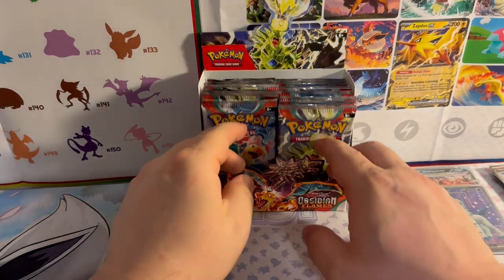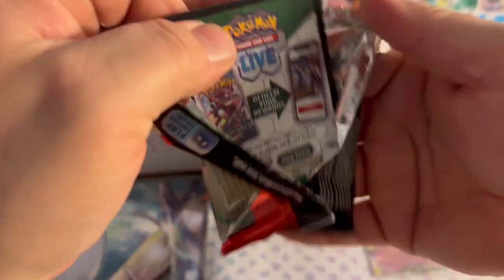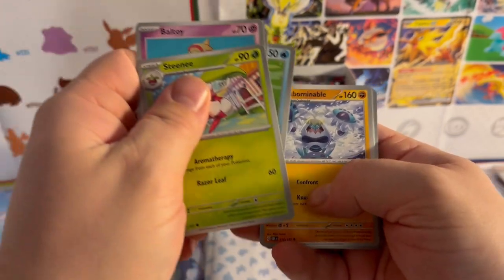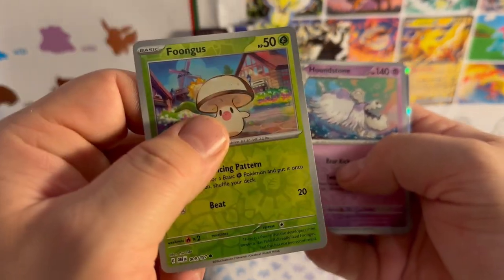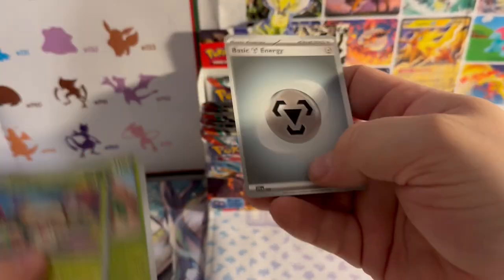Next pack — Tyranitar. Code card. Tinkatink, Baltoy, Palafin, Rampardos, Carvanha, Crabominable, Kingambit, Oinkologne, reverse holo Shroomish — pretty fun guy. Sorry, that's terrible. Houndstone, holographic Scovillain, and a Metal Energy.